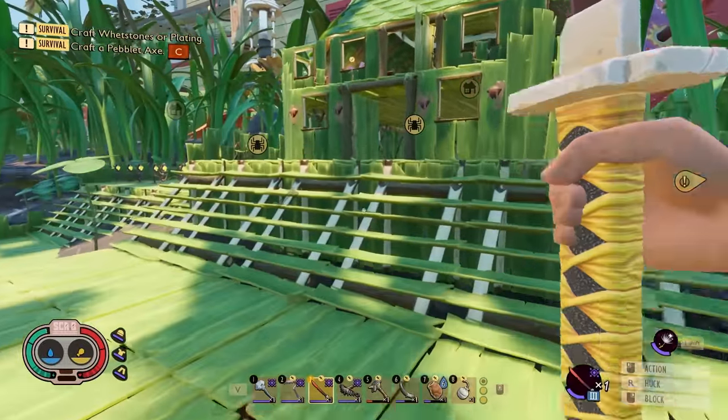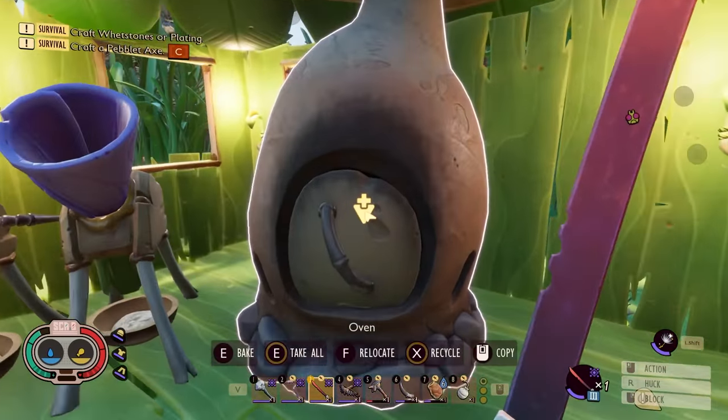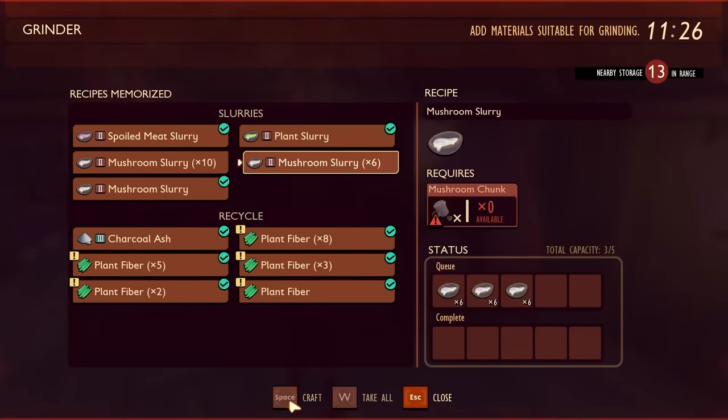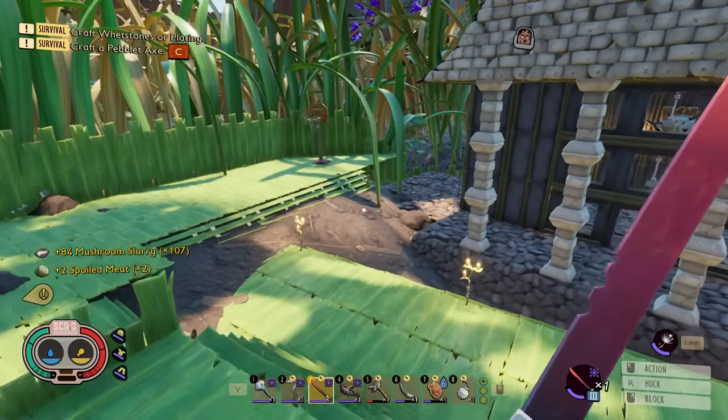We need to summon it, but first we need to build the walls — probably out of the mushroom blocks. We have some queued up and we're also going to make slurries for the mushroom bricks and craft up a bunch more as the mushroom blocks bake in the oven.